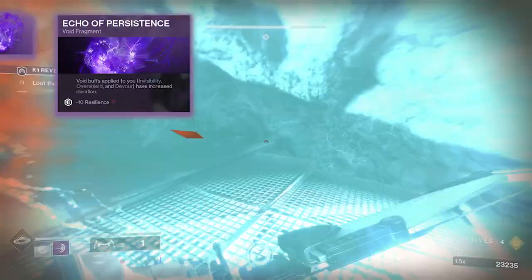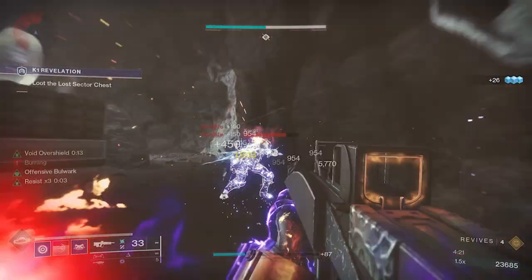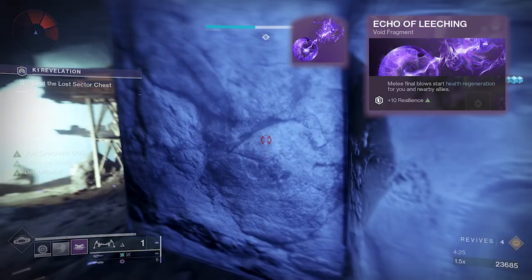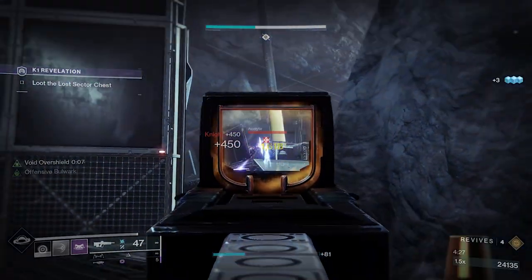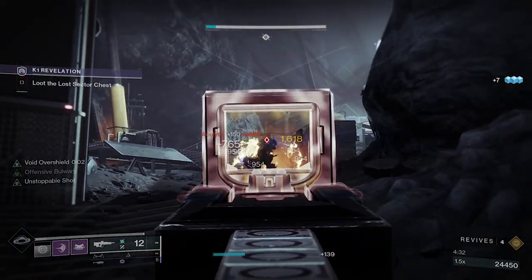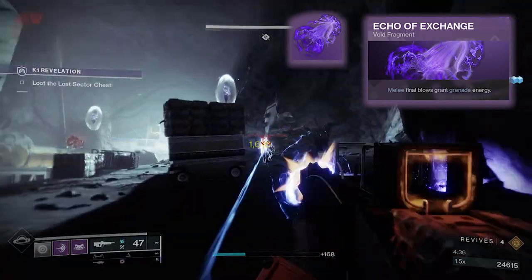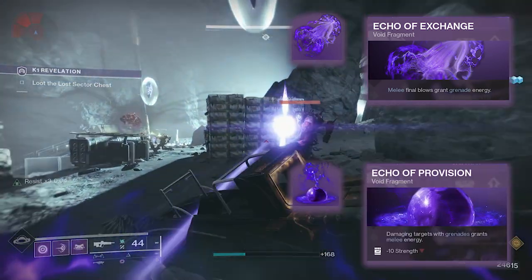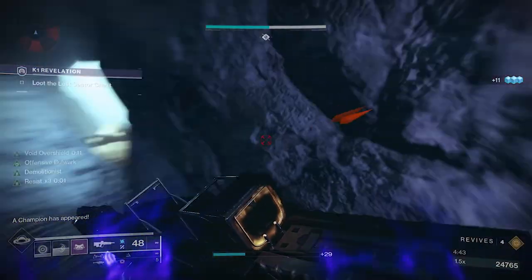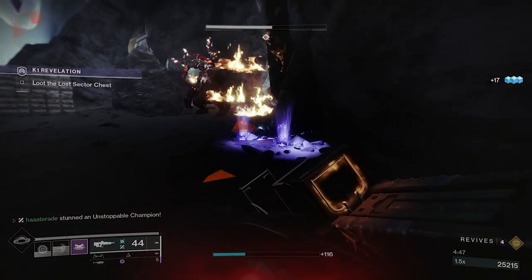Here's where things start to stack up. First off, we have Echo of Persistence, allowing our overshield to stay up for a longer period of time. Next up, Echo of Leeching allows for health regeneration to kick in when defeating an enemy that you shield bash — meaning you get an overshield and instant healing after bashing an enemy to death. The last two fragments work together to keep your abilities up, allowing you to spam everything. Echo of Exchange states that melee final blows grant grenade energy, and Echo of Provision states that damaging targets with grenades grants melee energy. You can see how you'll be alternating usage of your abilities to reduce the cooldown of the other.